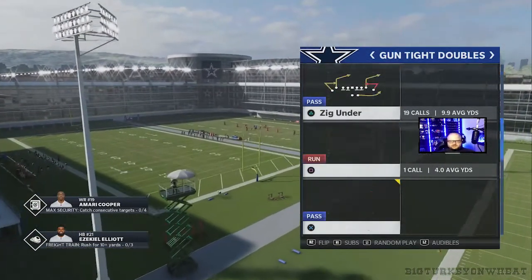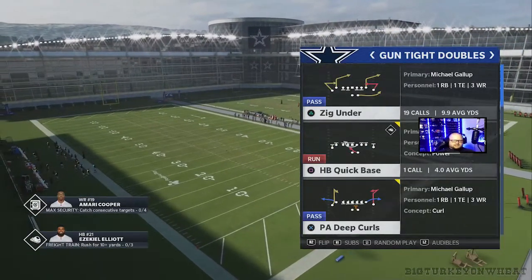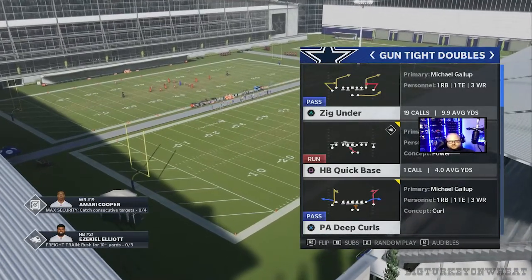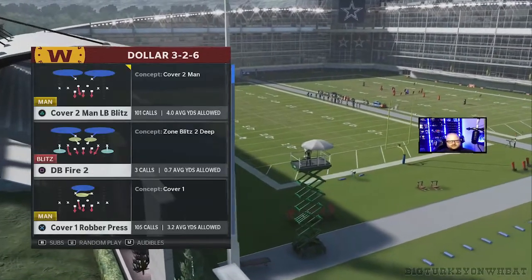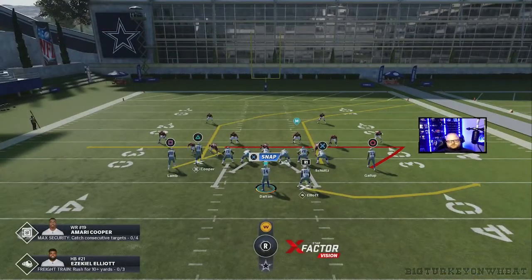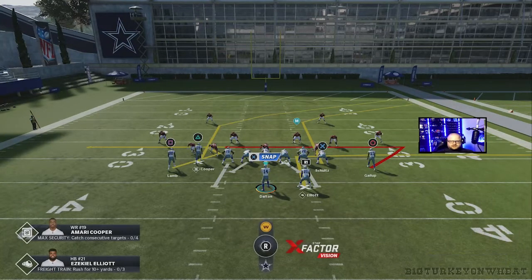The main play out of this formation is the beat man play. Obviously with man defense being such a meta this year, you really want to have something that has a lot of man beaters on it, and we're gonna be looking at Zag Under. On defense, we'll come out and call like a dollar man, cover man, and as you can see here, the zig routes work very well versus man.